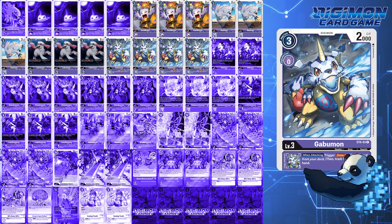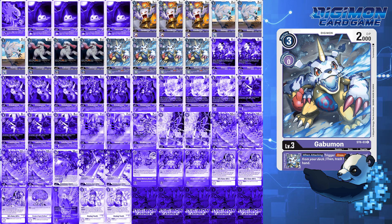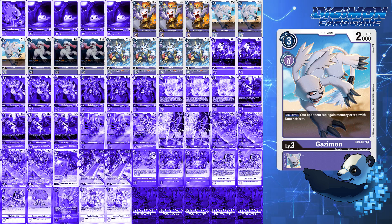There's not a whole lot to change up here, mainly because purple has one of the tightest deck spaces to go with. If anything, you could adjust the ratios of each of these, though I highly suggest Gazimon at a minimum of 2 for the memory block gain.